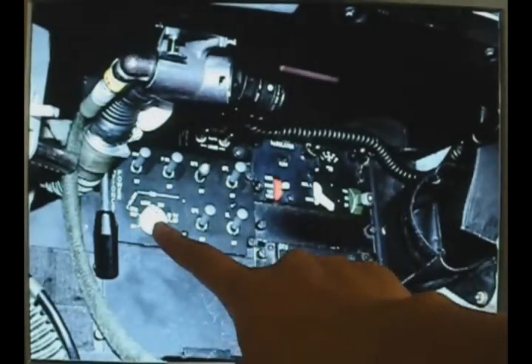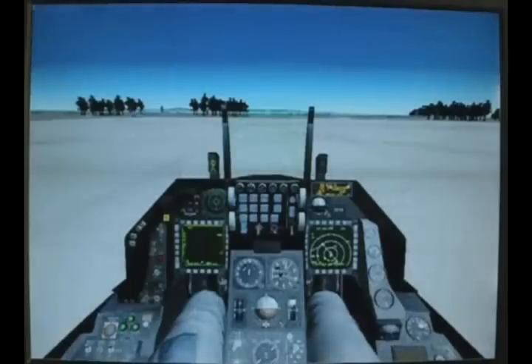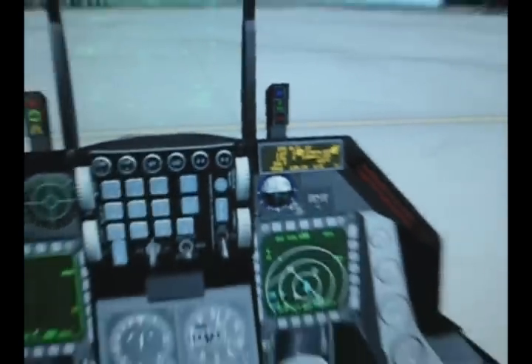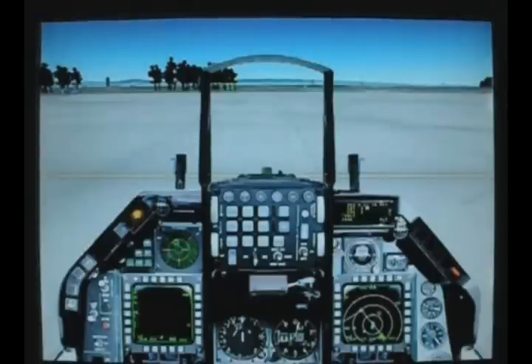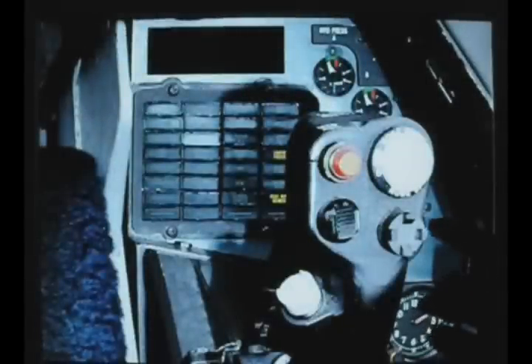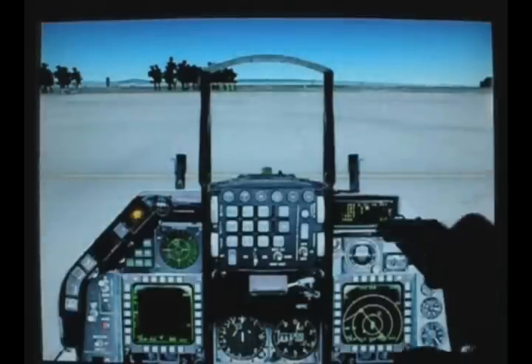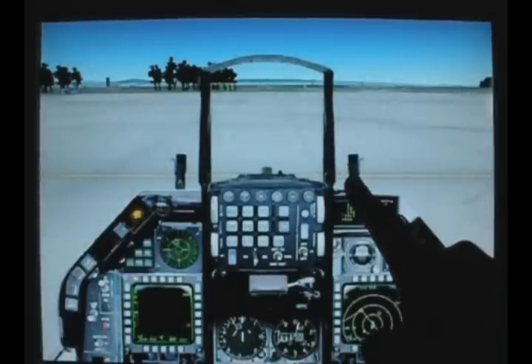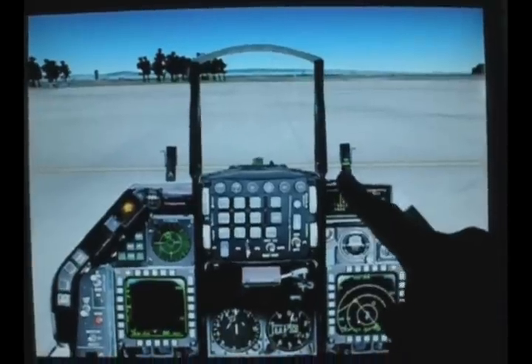Alignment to nav mode. NWS — it's a little button to the side of the joystick for multiple purposes, and nose wheel steering is one of them. Once you press that nose wheel steering button, the NWS light should be on. There we go — nose wheel steering light is on.